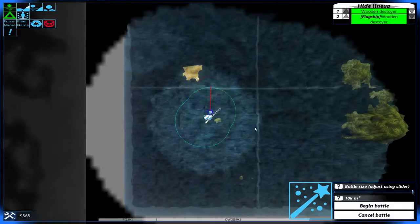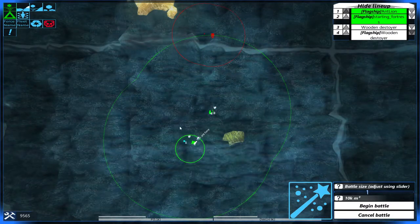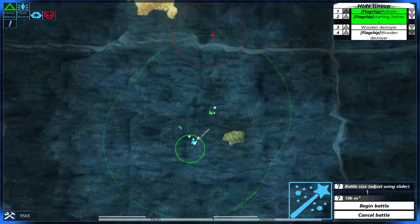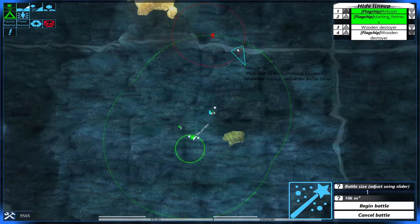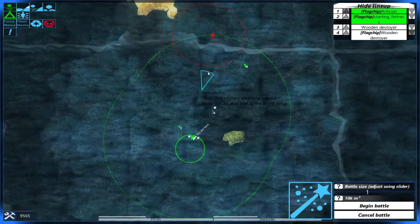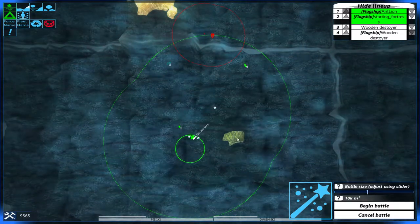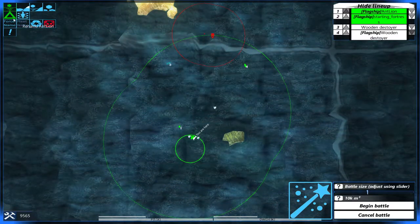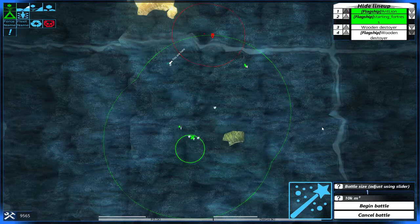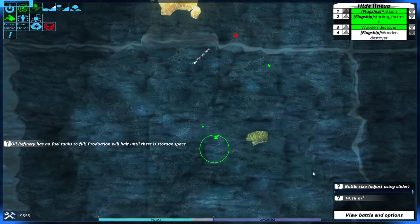Right, start the game. We want to include every single goddamn force. I want you to stay within the resource zone, and wooden destroyers need to be somewhat close — they like to be close. I want to warp onto that one because it probably has the least danger on it. 14k — fucking hell. Let's go.